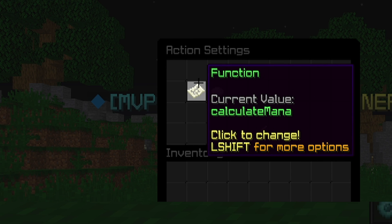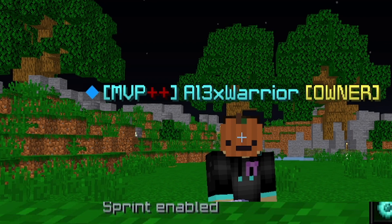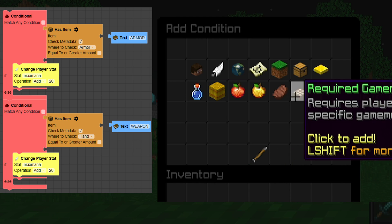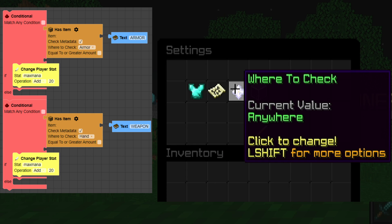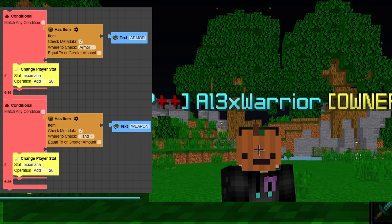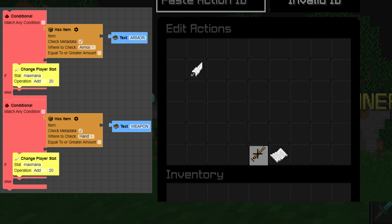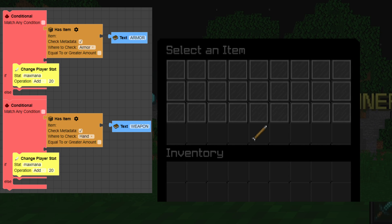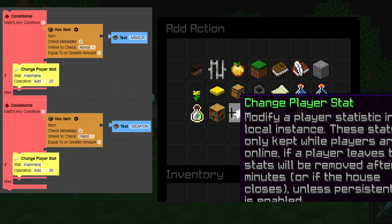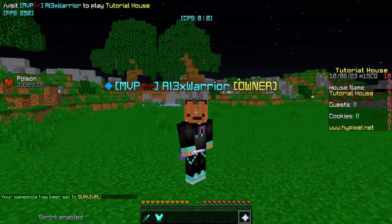Now let's set up the 'calculate mana' function — this part is up to you, but here's an example. I have a diamond sword and diamond chestplate. Inside calculate mana, add a conditional that checks if the player has the diamond chestplate equipped in their armor slot. If they do, increase max mana by 20. Add another conditional checking if the player has the diamond sword in their hand — if they do, add 30 to max mana.